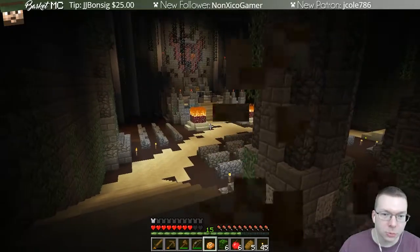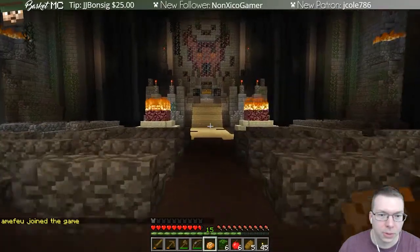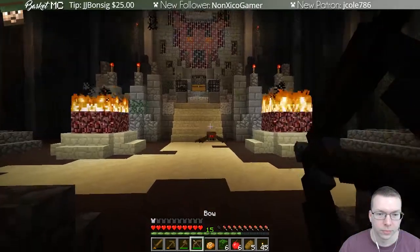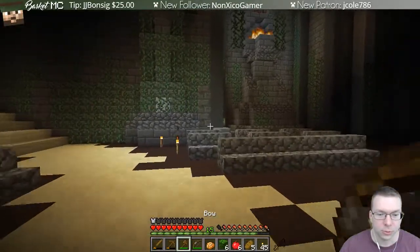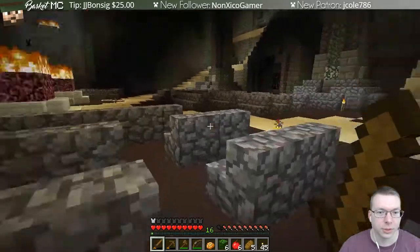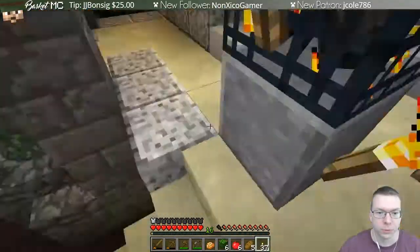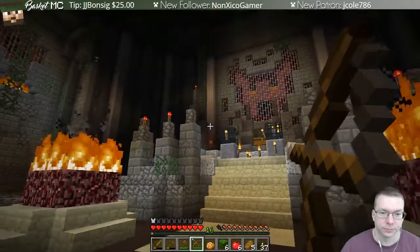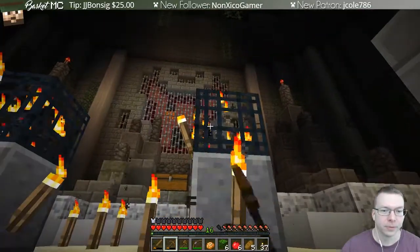There are two spawners here — spider and skeleton, I think. Something over here? I guess not. We want to activate those and then fall back. This might be the end of the tutorial. We don't need to be quite as careful — oh, there's the creeper! I knew he was running somewhere. We don't have a shield yet so with a skeleton coming up we'll have to account for that. Let's get up there and torch spam then run away.